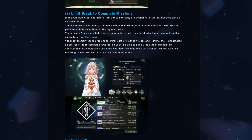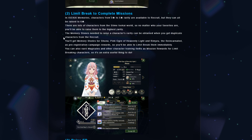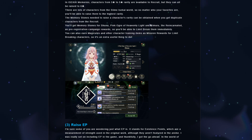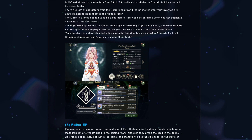The memory stones needed to raise a character's rarity can be obtained when you get duplicate characters from the recruit. Like in every other gacha, when you get dupes of a character, you can strengthen them. And you get memory stones for this Shuna — this will be the free Shuna that we get from the pre-registration rewards. And then we'll get memory stones for a free Rimuru, though we actually don't know if Rimuru is free, but I do guess he is. So you will be able to limit break them immediately, which is pretty nice.